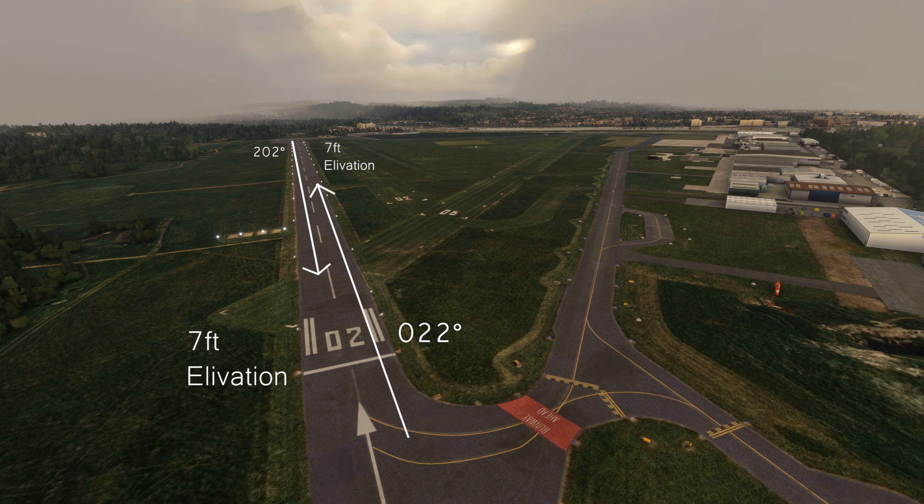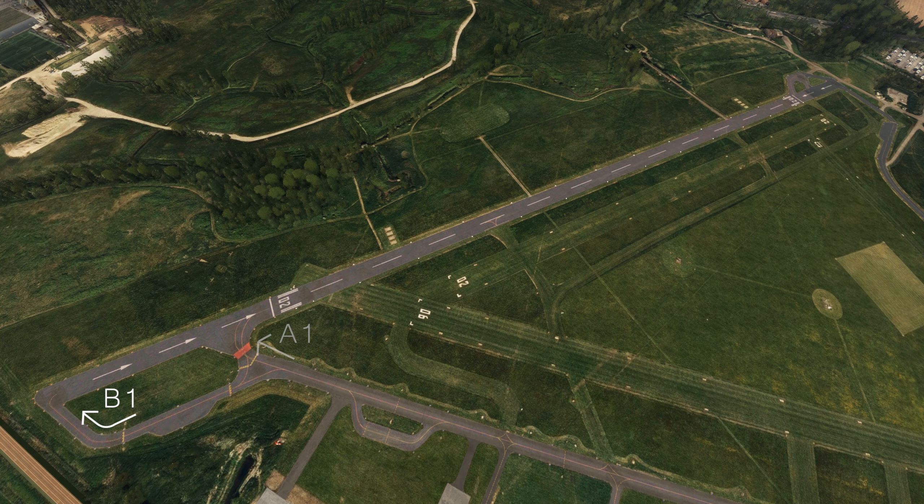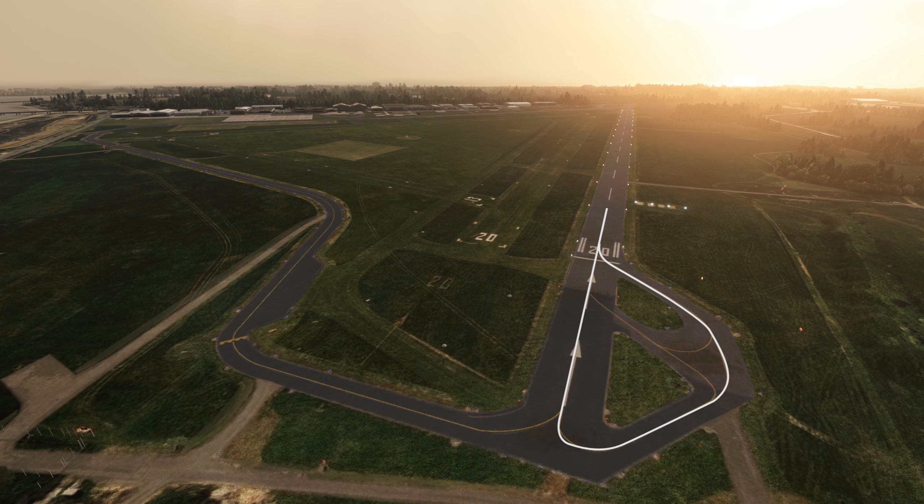Both thresholds sit at seven feet above sea level. Bravo 1, Alpha 1, Runway 24, Lima 2, Lima 1 and Kilo 1 all lead on and off this runway, along with two unmarked routes from the grass 02-20 runway. At the 02 end we have Alpha 1 as the main entrance and exit. Aircraft that need full length can utilise Bravo 1, but should be aware of the train line immediately to the south of the airfield over the fence. On the northern end at 20, the runway has a loop section for backtracking, with Kilo 1 being the lane of choice for full length departures.